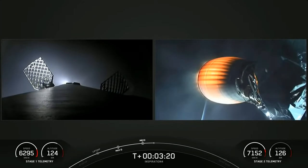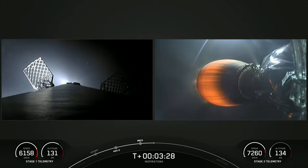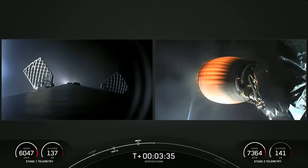The first stage booster is making its way back down to Earth. The grid fins have popped out to assist with steering. It will be making a landing attempt on our drone ship, Just Read the Instructions, which is parked and holding position in the Atlantic Ocean.